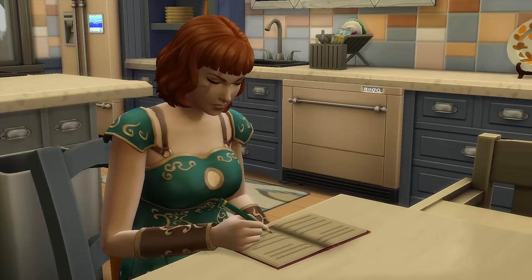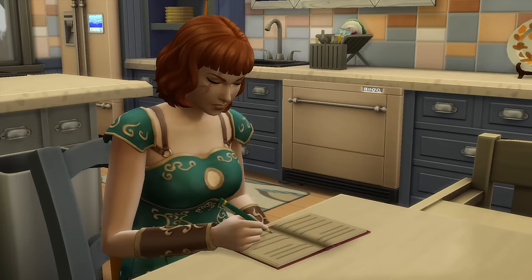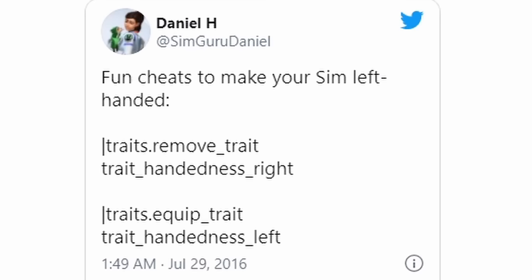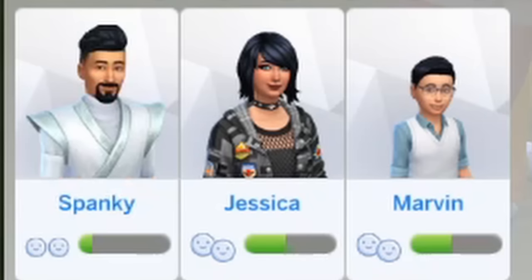There's a cheat code to make your sims left-handed, as sims are by default right-handed. And if you're a left-handed abomination like me, you might want to change that. If you put these two cheat codes in, you can truly play God. It apparently doesn't work for all actions, unfortunately, so play around and see what changes.